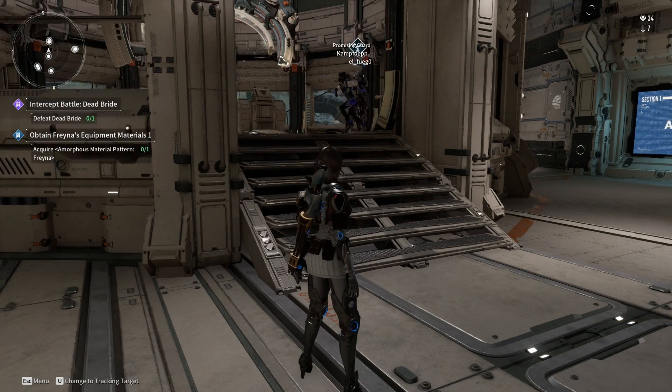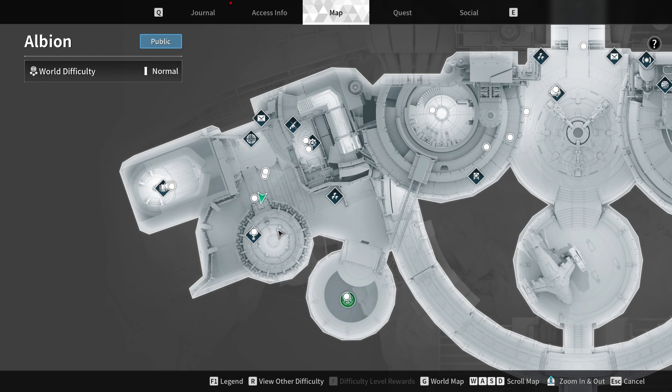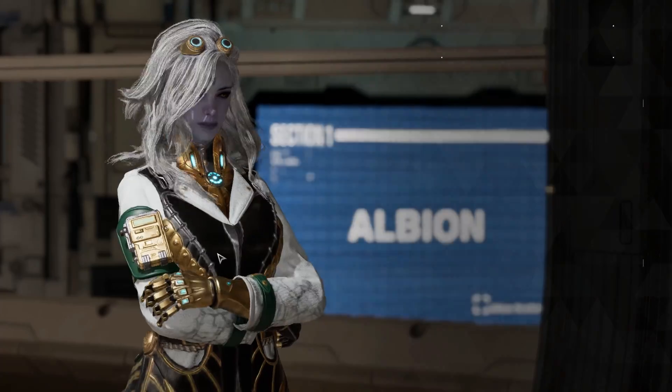In The First Descendant, acquiring Adjustment Control Axis involves reaching Mastery Rank 4 and accessing the workbench in Albion. Here, players can select their desired weapon, lock the affixes they don't want to change, and re-roll the rest.